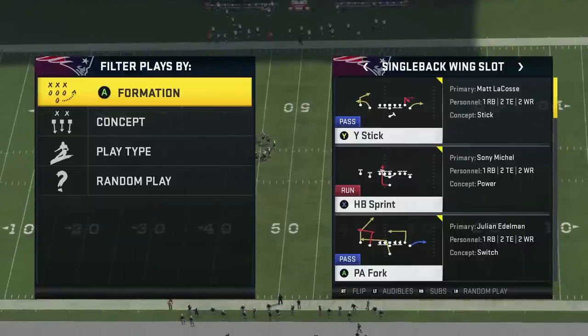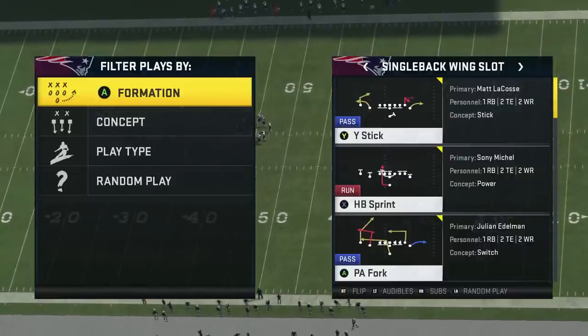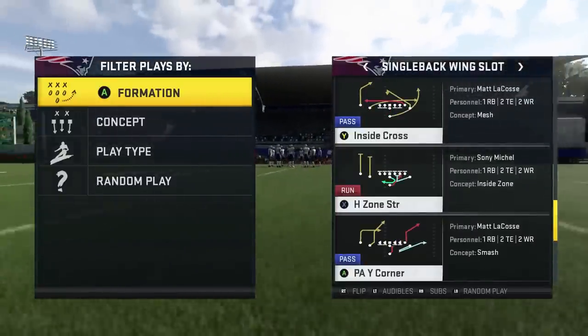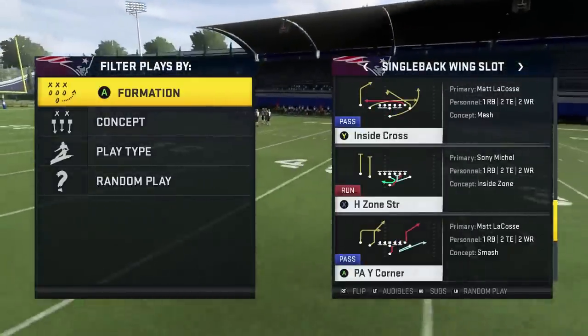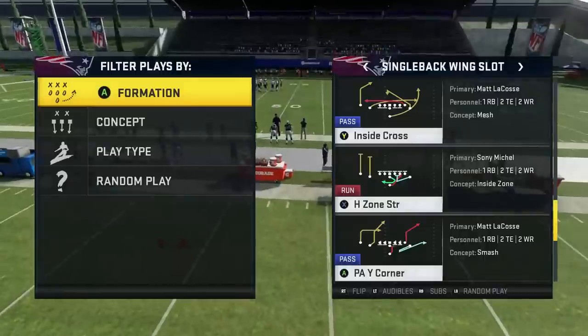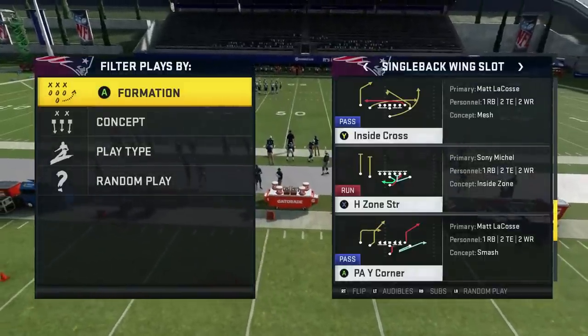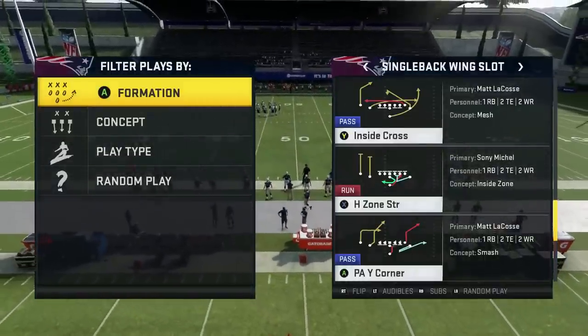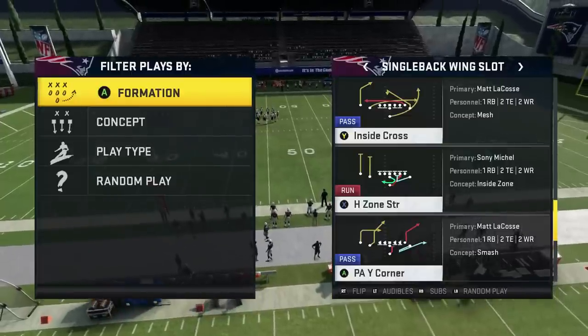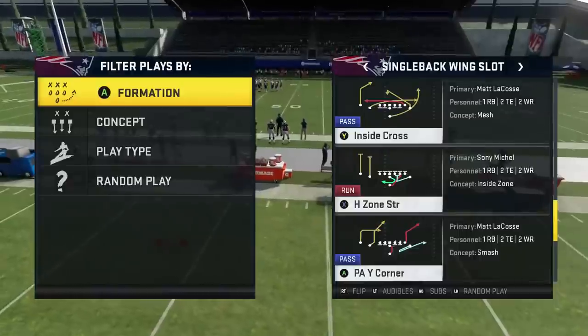Wide Receiver Slot PA Fork - the inside cross can be very glitchy. I've seen somebody use this - one person played the entire game and we had the hardest time stopping their offense between blitzes and laying off everybody. There was always an open play. You got two drags, a route that sticks in the middle of field, and a post route over the top along with the wheel route. It's very hard to defend if you read everything.